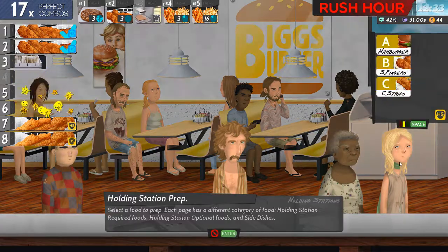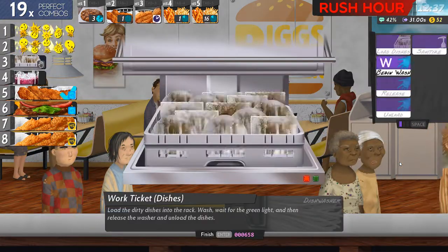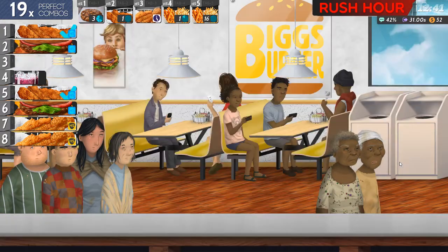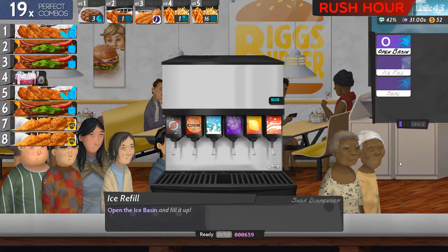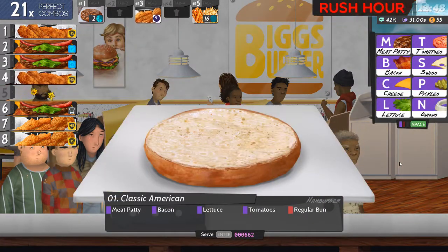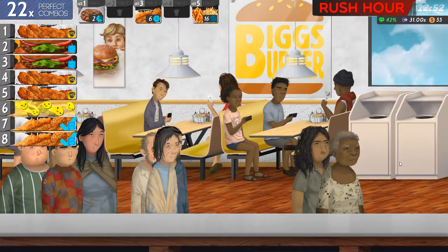Now I need to get some more chicken strips. And I really could do without having to do the dishes in the middle of the rush hour. But okay, let's get to number six. Meat, bacon, lettuce, tomato and a regular bun — or the classic American.